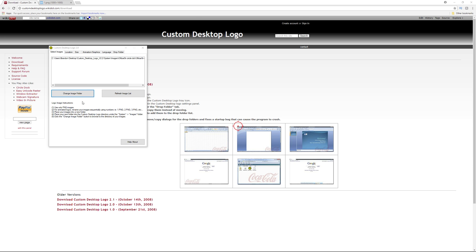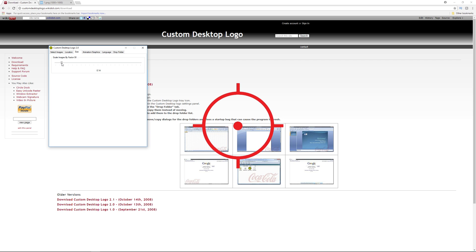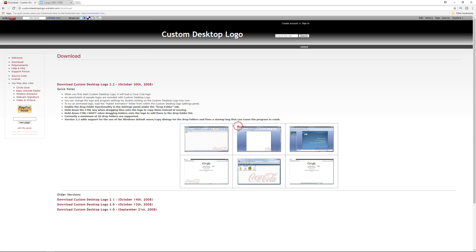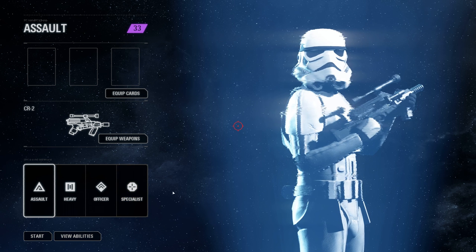That will load your image. You can change the layer it's on, change the default location, and offset it individually if it doesn't happen to be centered. You can also alter the size — I prefer about 0.13, that's my favorite. Once everything looks good, minimize the application and it'll show up in the system tray, and then you can go to your game.